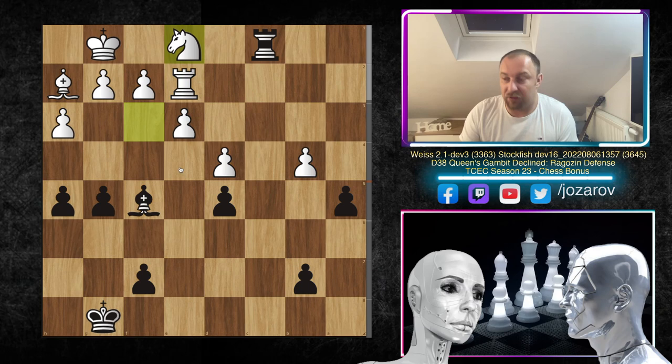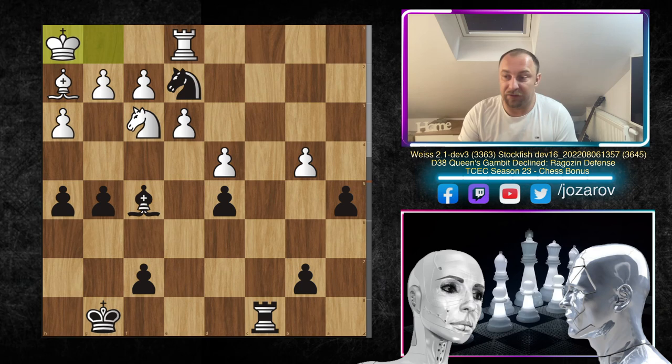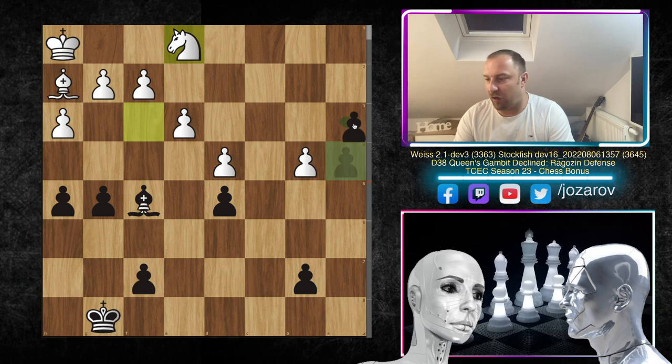After knight to e2 you cannot take with the rook due to activity on the first rank. The white engine retreated to h1 — a huge problem since the bishop took away the important escape square for the king. In the continuation a4 — Stockfish continues pushing the pawn. After rook to e2, rook to c1 again. You cannot cover with rook to e1 because of rook takes e1, knight takes e1, and after a3 there's simply no good way to defend.